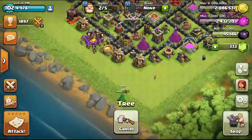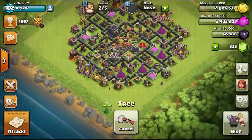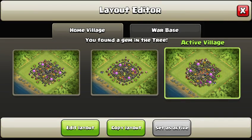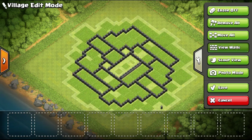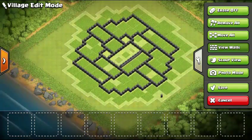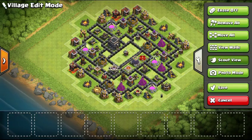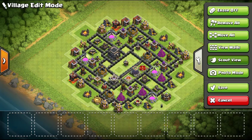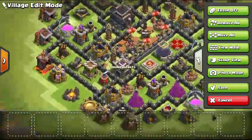So yeah, if you want to see this base design — I admit it's a YouTube base, it's called the Double Black Hole, and this is what it looks like. The walls, that's the walls right there. The scout view is what the enemies will see, so they'll see the two things in the middle, they'll just drop their troops, but when they do, they get all this.